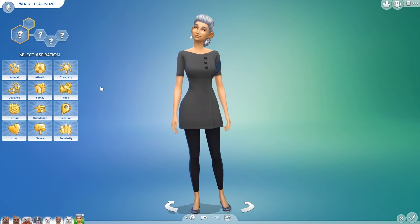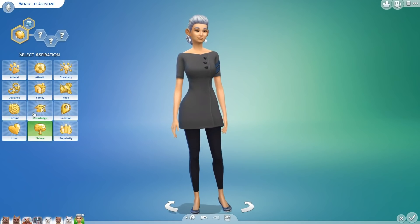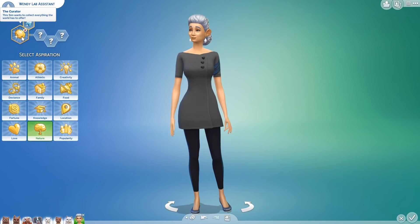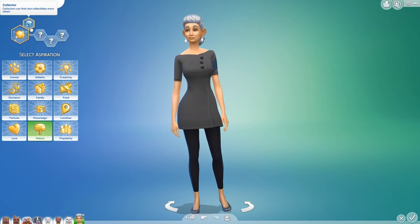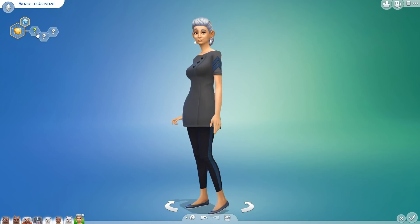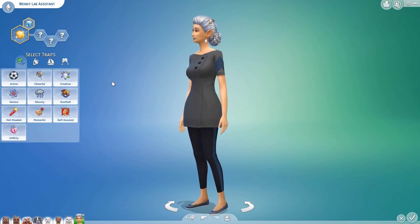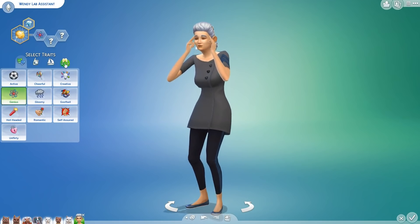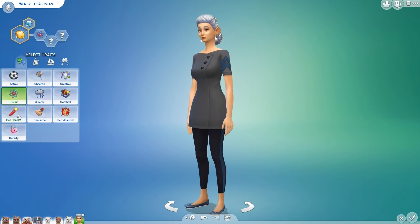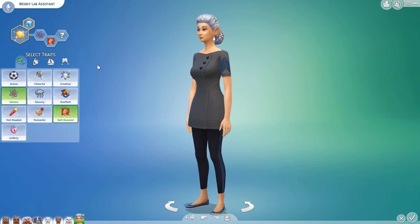We're going to change Wendy's aspiration now. She is going to have the 11th aspiration, which is going to be nature. Oh my gosh - she actually got the curator! That's so funny! So she does like shiny gemstones - maybe she stores them in her hair. That is fantastic. Wendy, you are turning into a really awesome sim. All right, you're going to be a genius apparently. And then rolling eight times - a self-assured sim.